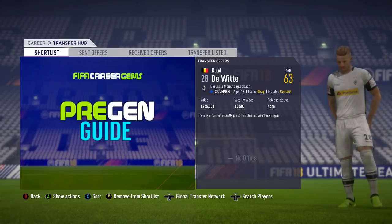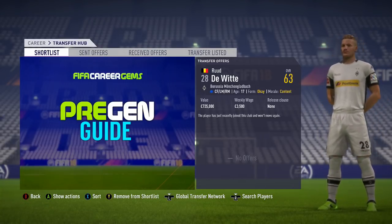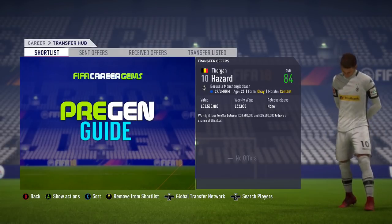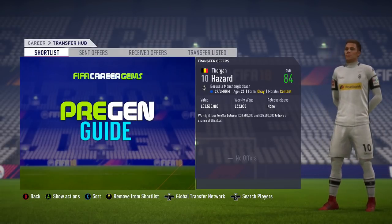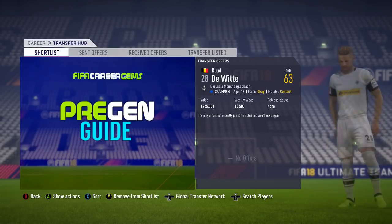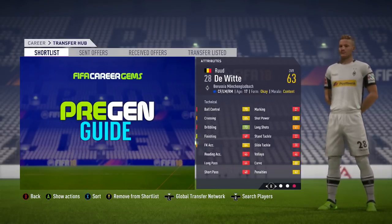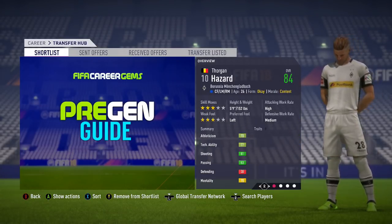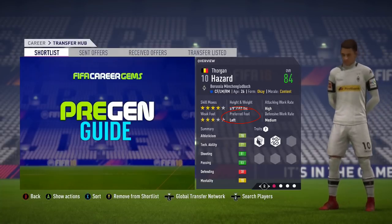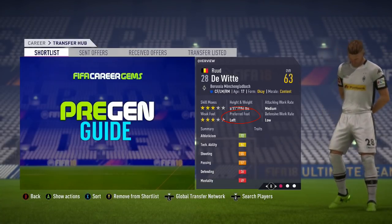We can definitely confirm Rudd de Witt is Torgan Hazard's pregen by his positions: centre forward, left midfield, right midfield — they share exactly the same three positions. The pregen is left-footed, and now so is Torgan Hazard — it was changed from right-footed to left-footed.